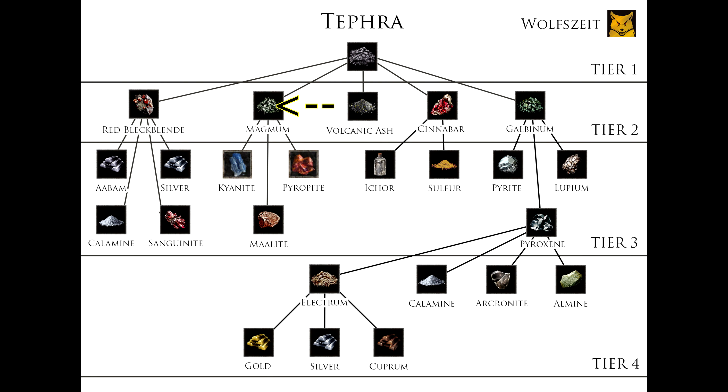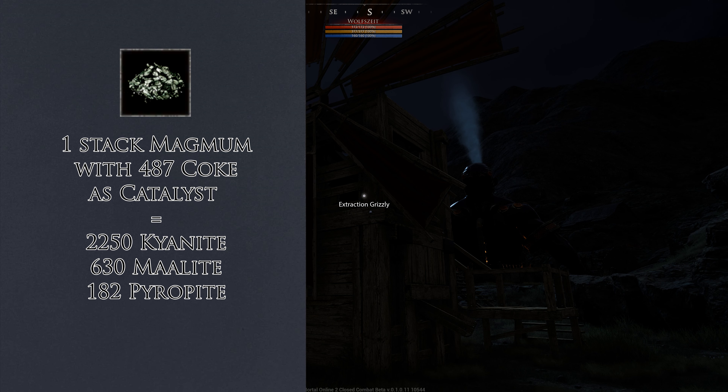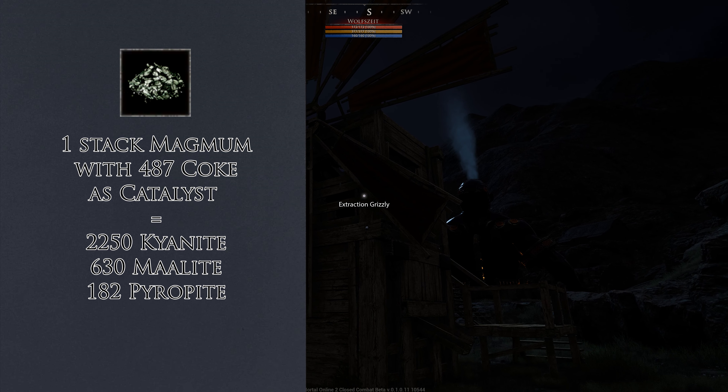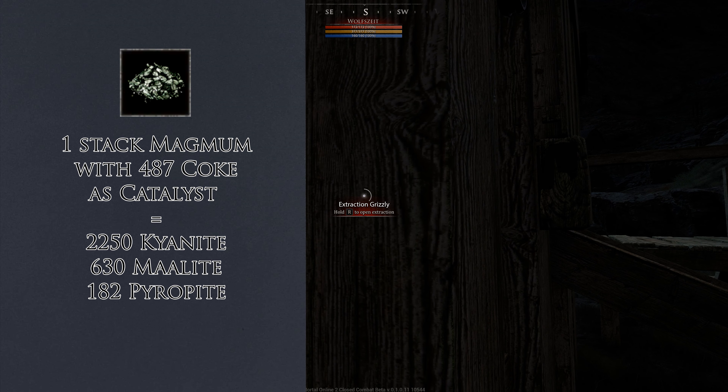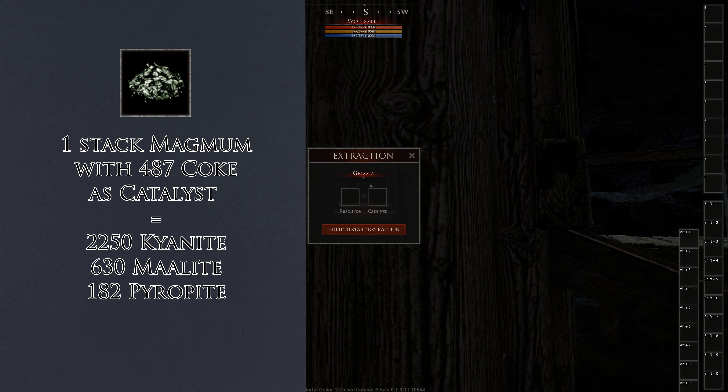Now let's focus on the magmum extraction. If you extract magmum, you will get out cyanide, pyrupyte, and malite. Cyanide is very important to make Ogmium later. Malite is a finished end product — you can use it to craft some weapons, and spears are exceptionally good with it. Pyrupyte is not very useful; if someone knows something, please comment below. If you want to extract magmum and get out cyanide to make Ogmium, you throw it in the grizzly with coke, sulfur, or boar.